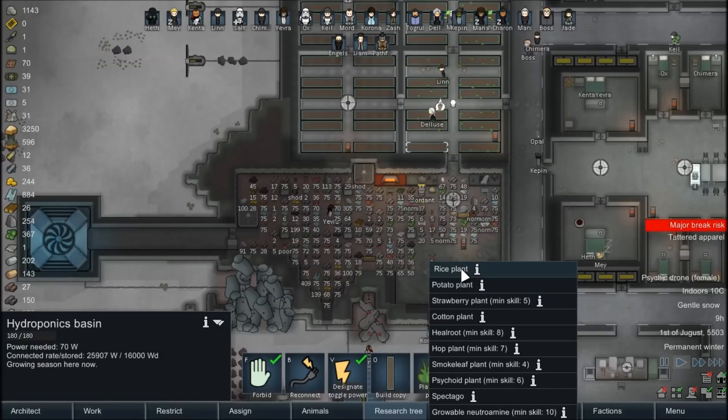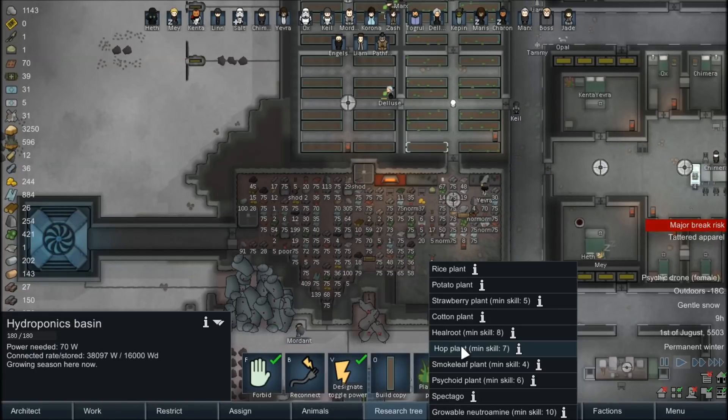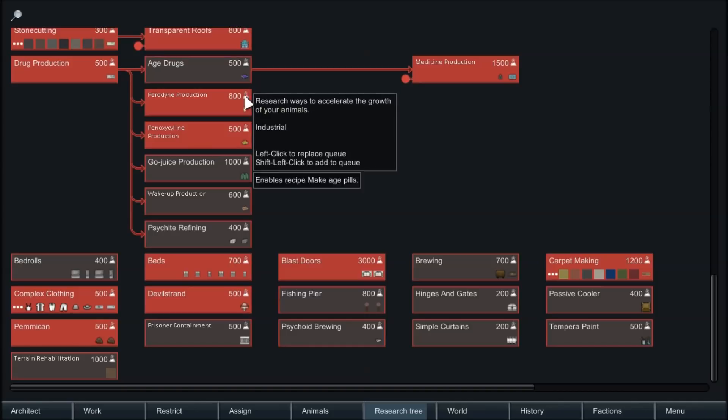Let's kind of look through our plant options. Rice, potatoes, strawberries — I wouldn't mind starting to grow some strawberries as an additional food source, maybe exclude them from meals so people can eat them raw as a treat. There's cotton, healroot, hops — so we can start making beer, that's something we've put off for a while. Psychoid too. I think we'll have a smoke leaf and spectigo room, or maybe spectigo and hops together since those will both be turned into drinks, and then smoke leaf and psychoid together. I'd like to start making paradigm but I don't remember what that requires — let's check the drug lab.